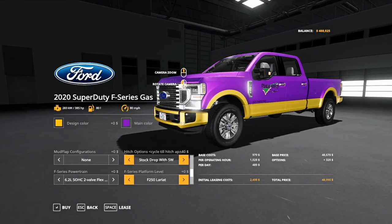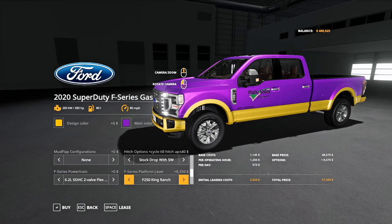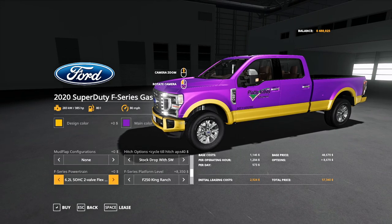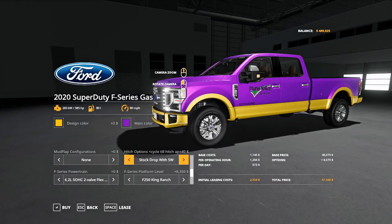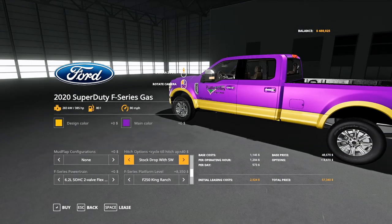Moving on to the engine on the gas one specifically: you have the 6.2 flex fuel engine, and then you can move up to the 7.3 V8 flex fuel. Then you have the platform level — so you have the 250 Lariat, the 250 King Ranch. It's changing the interior and other things like that, and the tailgate changes as well.